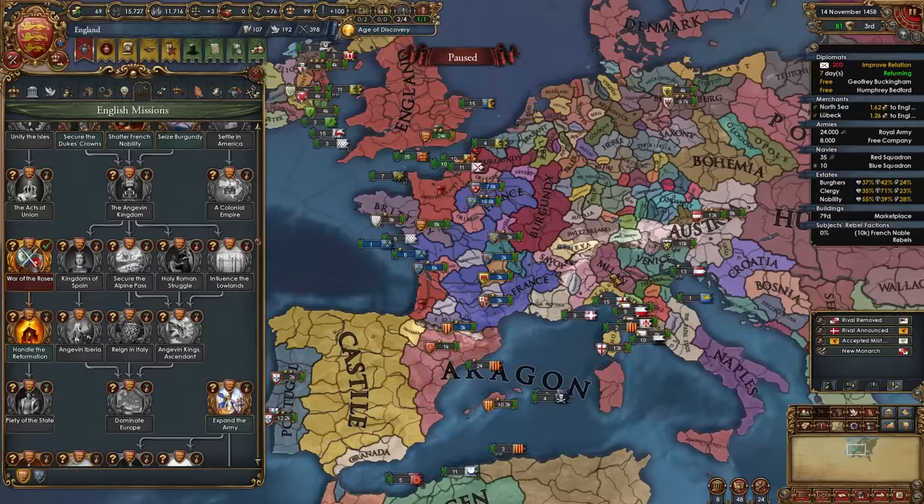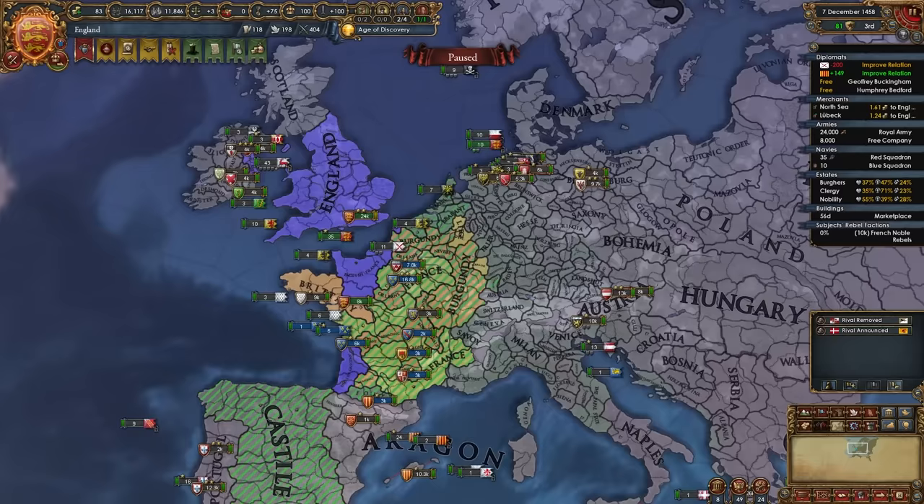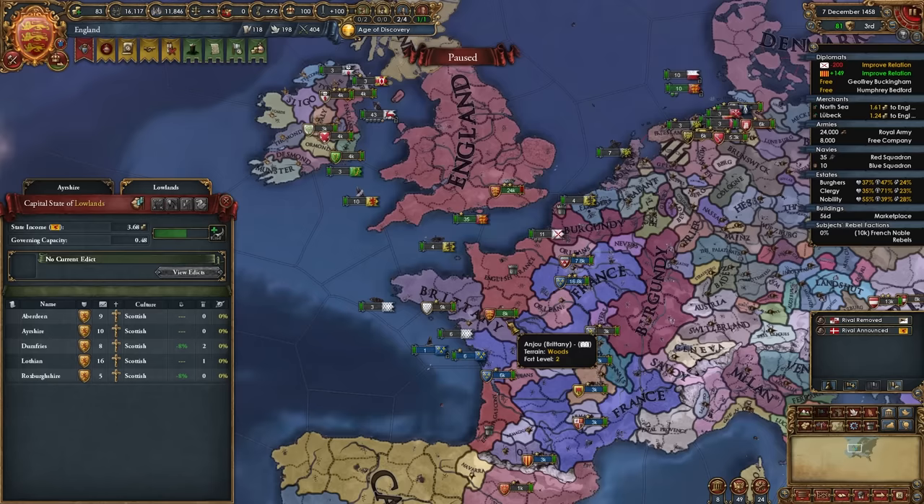In my game Castile just rivaled me, which is unfortunate, but later on we do want to expand down there so we won't keep those alliances too long. The coalition has just disbanded — the final member, the Palatinate, has left — and once the coalition disbands for you as well, it is time to move on with your wars by declaring on Scotland. Whenever the coalition disbands, raise army maintenance and activate all your forts and take your armies north to get ready to fight Scotland.